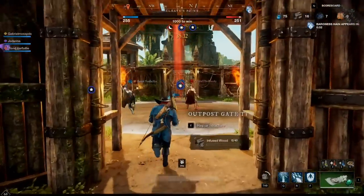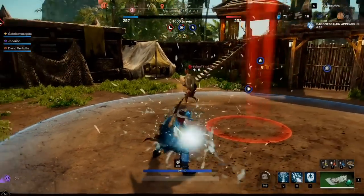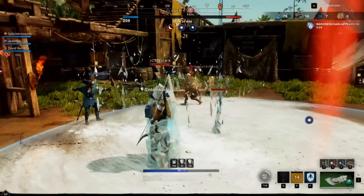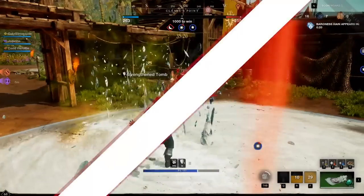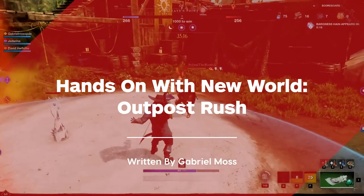Speaking of the latter, I recently got the opportunity to play a round of Outpost Rush on its premiere map, Nothin' House Island, with Amazon Games creative director David Furfaii, who personally walked me through many of Outpost Rush's systems and the layout of the map itself. It's a timed mode where the objective is to get to a thousand points first. You get points by controlling the forts in the middle or by getting PvP kills.